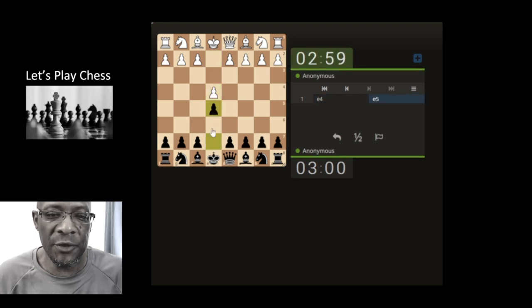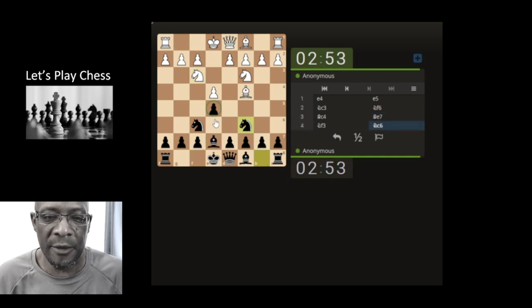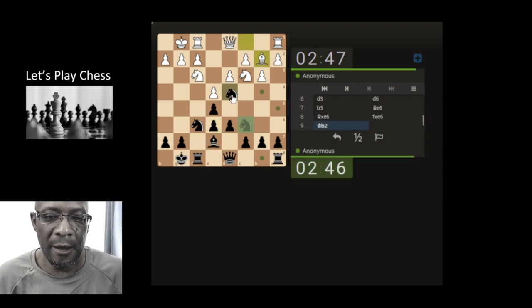Blitz time, let's just push through here, move a little bit slower. Let's get the knight out supporting the pawn - basics. Castle. Open up the bishop, tuck the bishop. Capture, let's hit the knights and support the pawn.